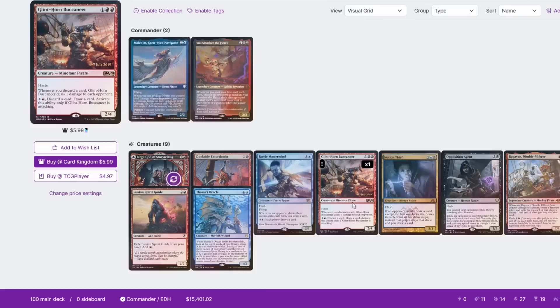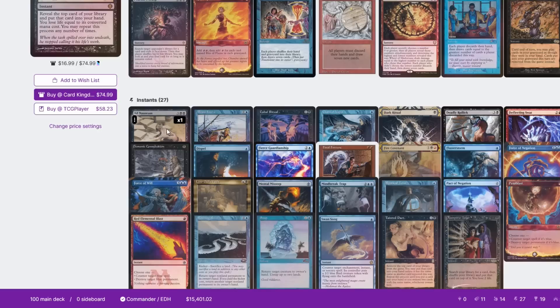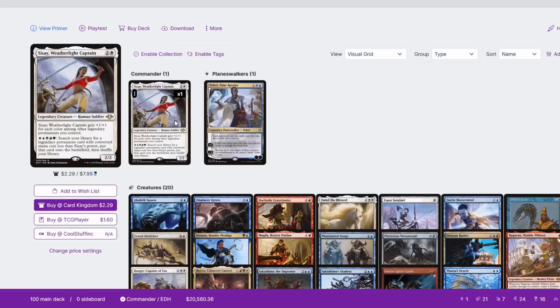Pontus is with us playing his Malcolm and Smasher. It is basically a Grixis Glynthorn Malcolm deck, more or less, that also includes his signature cards like Adenasium.